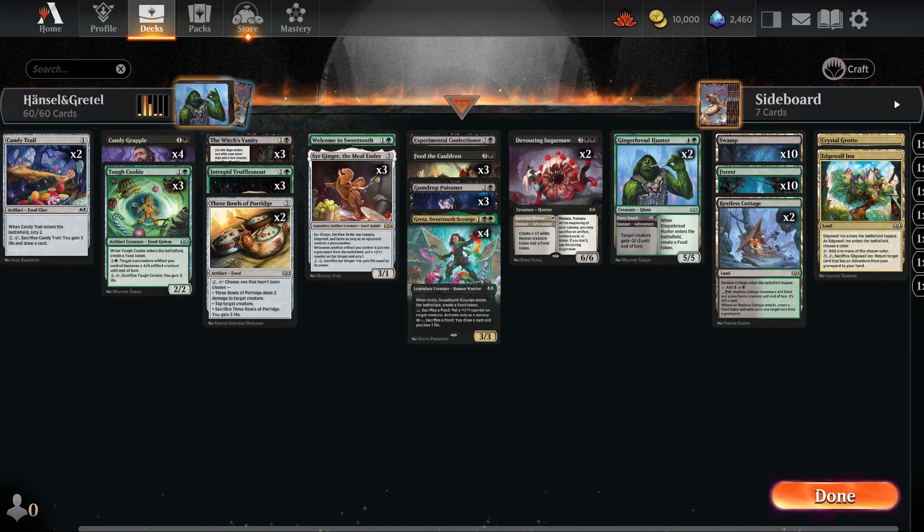In today's episode we are delving into our green-black Golgari Wilds of Eldraine block deck. What sets this deck apart is not only its unique playstyle, but also its consistent art style, always intertwined with food and food tokens. Our objective is to generate as many food tokens as possible and leverage them by sacrificing them for various benefits, such as dealing damage, drawing cards, distributing counters, and scrying, among many other possibilities.